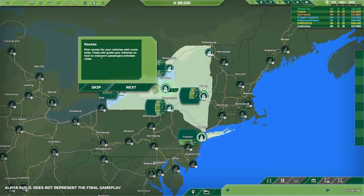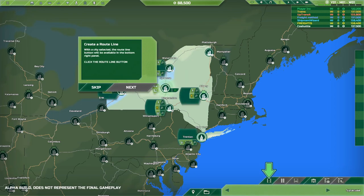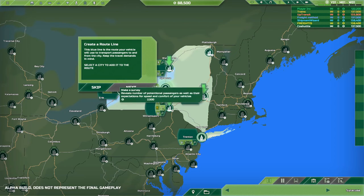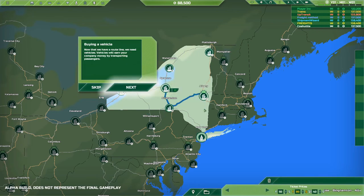Plan routes for your vehicles with route lines — these will guide your vehicles on how to transport passengers between cities. Select the city where the route will begin and click road route. Add a city to a route; you don't have to stop there, select more cities to add to the route if desired. Click the right mouse button to finish and create the route. We've got a bus that will transport between these three.